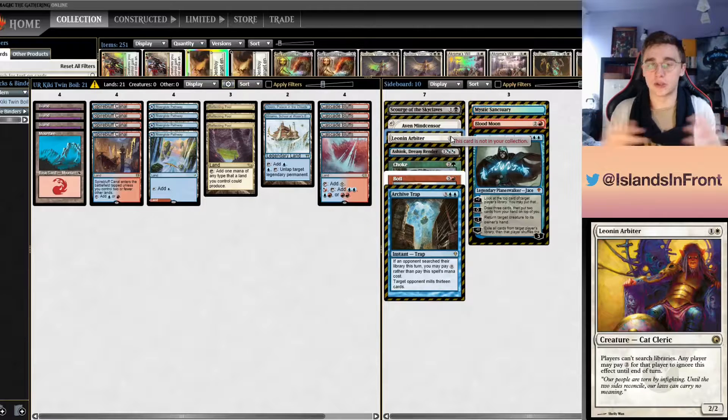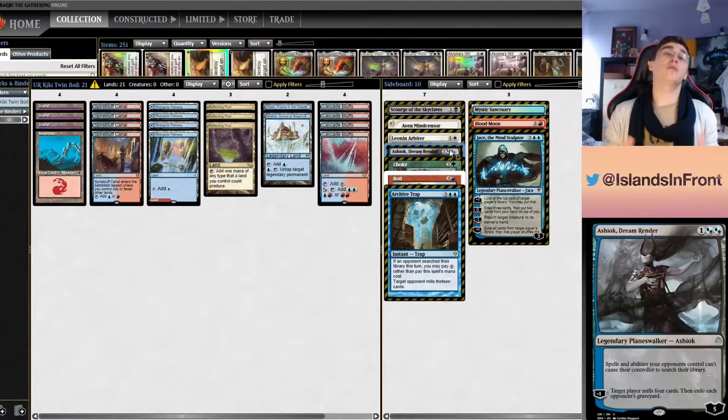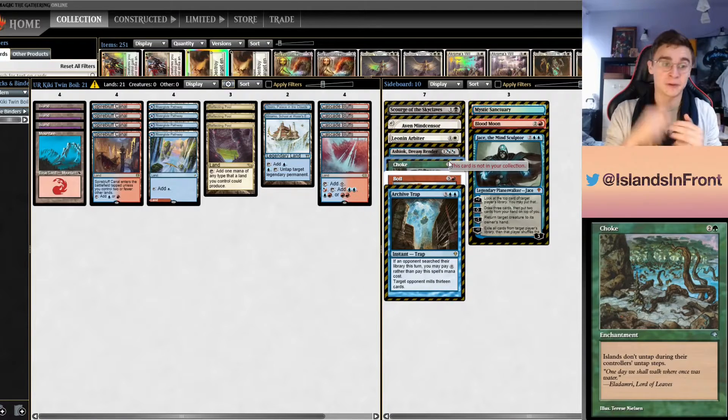Many players have kept hands with double shockland double fetchland, or begun with a tapped shockland and then faced Leonin Arbiter — wishing they'd fetched earlier. With this mana base, neither Thalia's Lieutenant nor Arbiter are a problem. Additionally, Ashiok Dream Ravager, which people like bringing against blue decks hoping to mill them, also doesn't do much here since we don't search our library at all. Finally, we don't fold to Choke — as a blue player, Choke is just a beating.